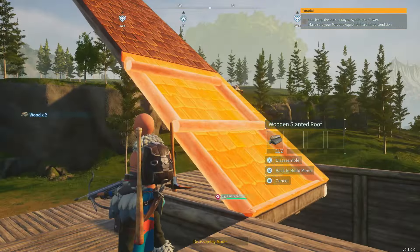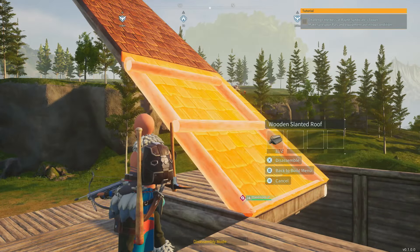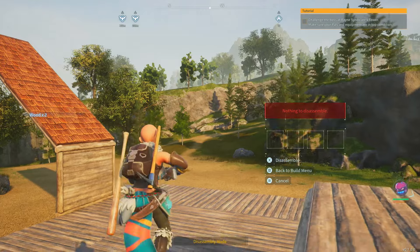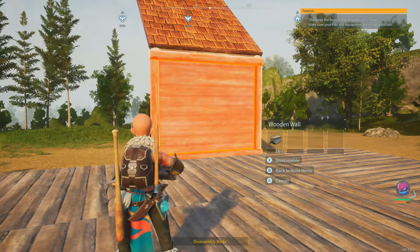Now, what happens if we move this? Boom! And that is how you build with slanted roofs. Thanks for tuning in. Hit the like and subscribe button. Share the guide around if you so desire. Peace out!